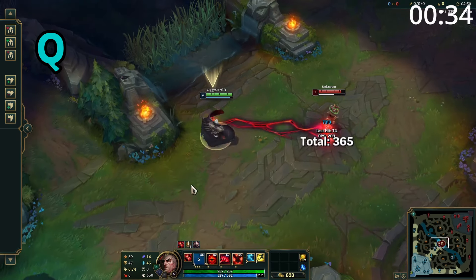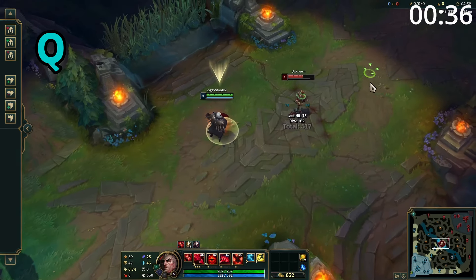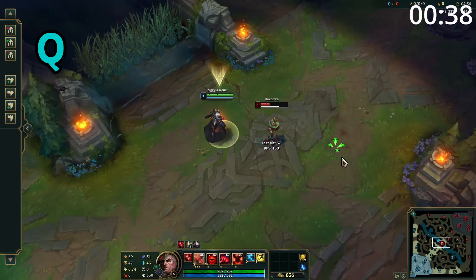Swain's Q is a cone skillshot which fires out 5 projectiles. The closer Swain is to the target, the more projectiles that can hit, and the more damage it will deal.